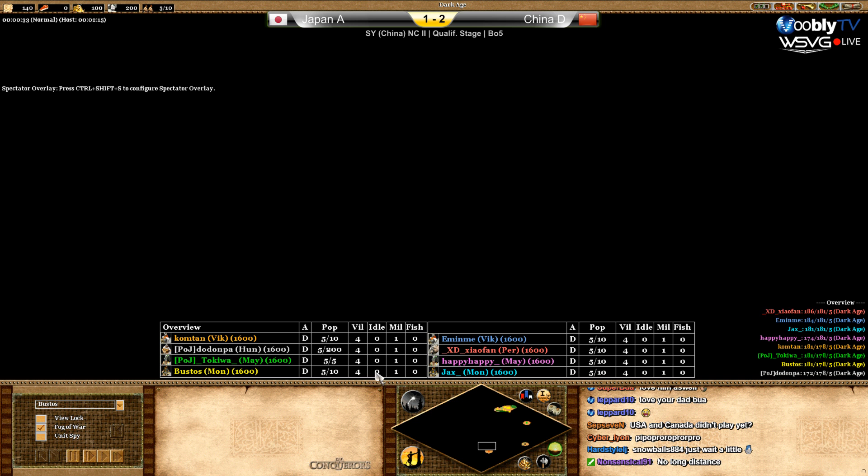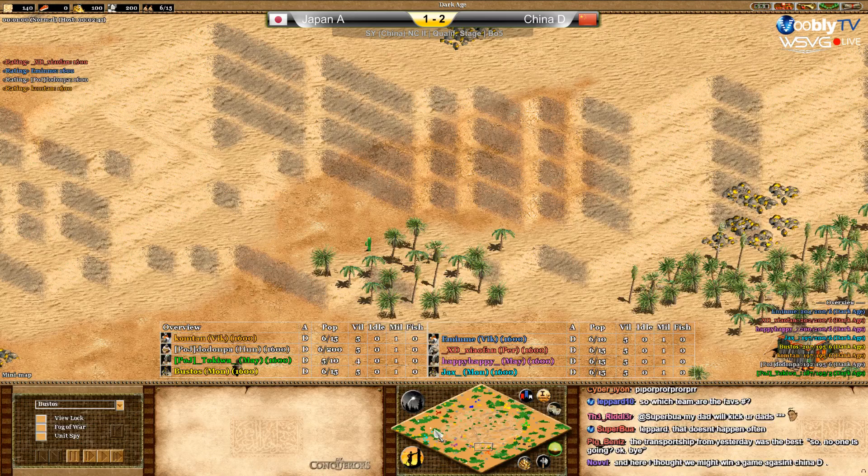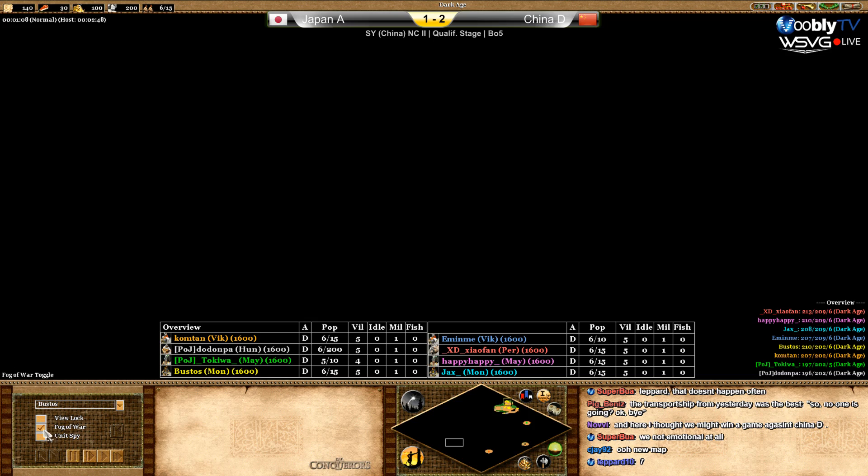I'll search for what this map is called. The Chinese didn't go for Hans — they went for Vikings, Persians, Mayans, and Mongols. On this map, I really think Vikings, Hans, Mayans, and Mongols might actually be better.